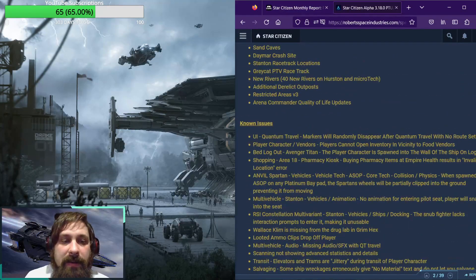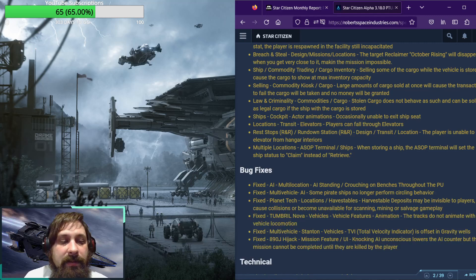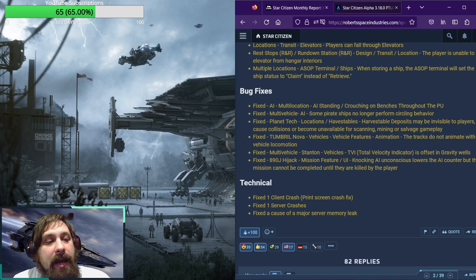So we had two or three new bugs that cropped up in the last day — hopefully those will get resolved. Let's move on to what actually did get fixed. Fixed AI multi-location: AI standing and crouching on benches throughout the PEU. We have seen this bug fixed so many times in the past. I've read a bit of the monthly report that came out today — we're working on that video as well. There was a mention in the monthly report that they found code that was a potential reasoning behind that issue and that they've reworked it, so that might be why we're seeing that bug being fixed now.